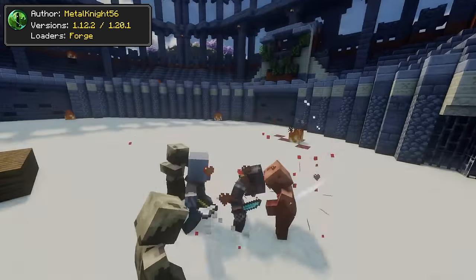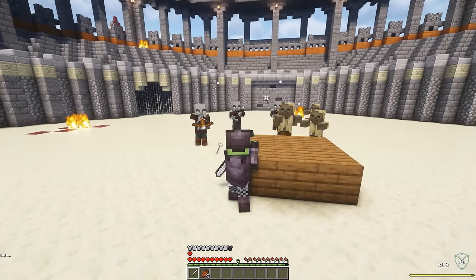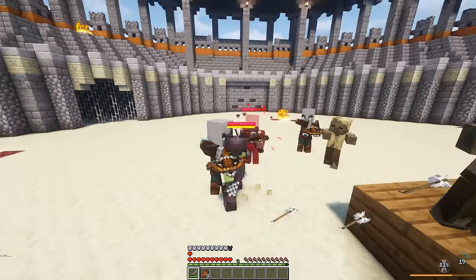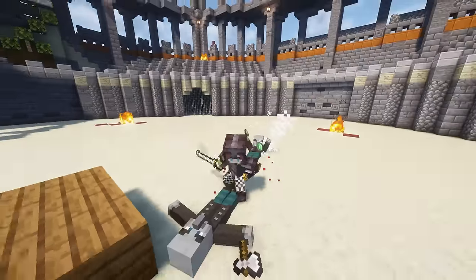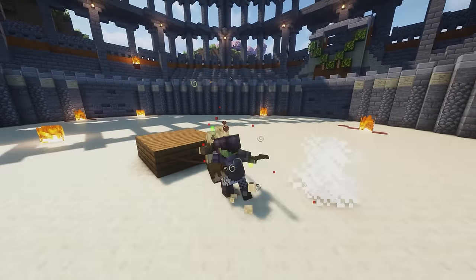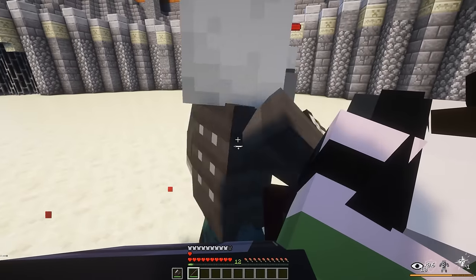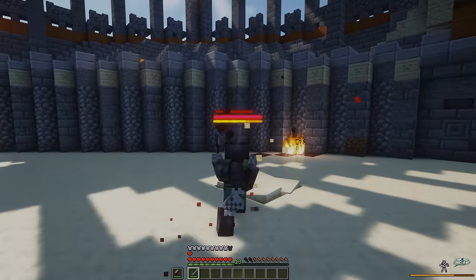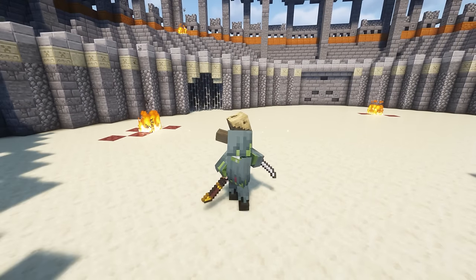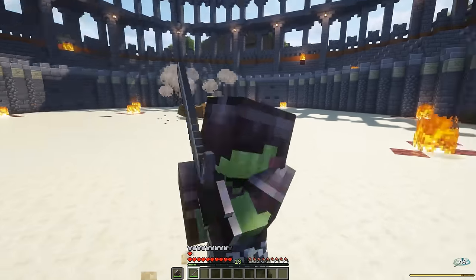Epic Fight mod has made a huge return in October last year, featuring as a portrait version for 1.20.1 and remaking the animation and style of every single weapon including the katana, spears, long swords, the good old knuckles, and the large sword. The new update also featured new skills like parrying, dashing forward, and lashing yourself into the sky and more.